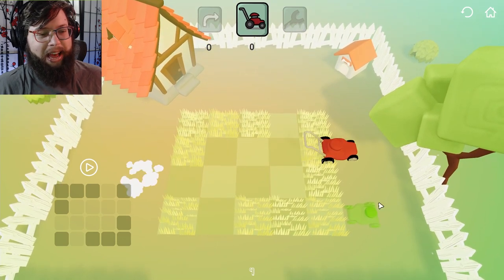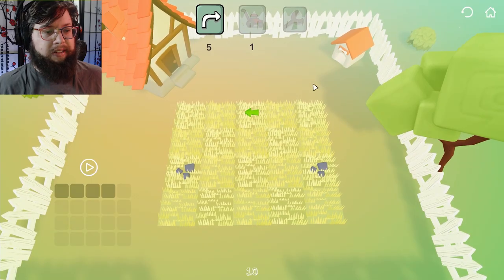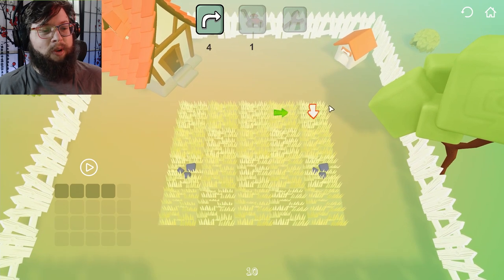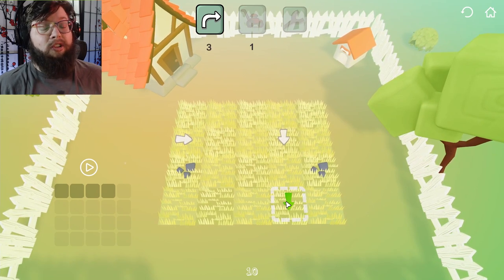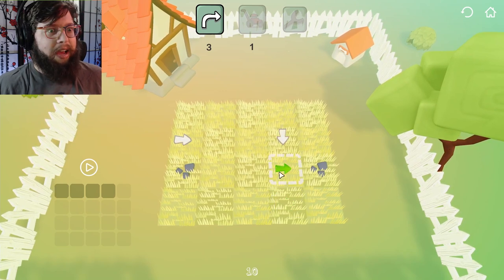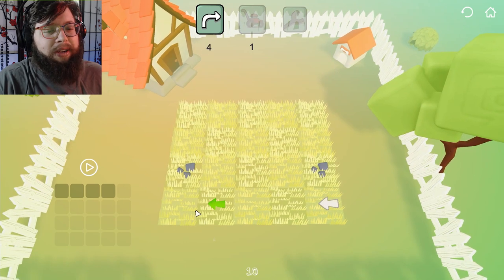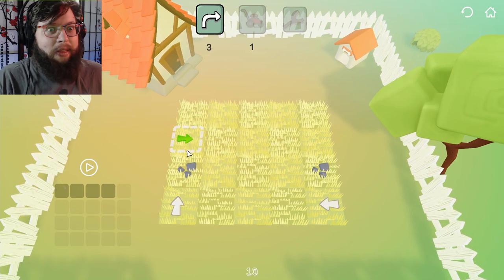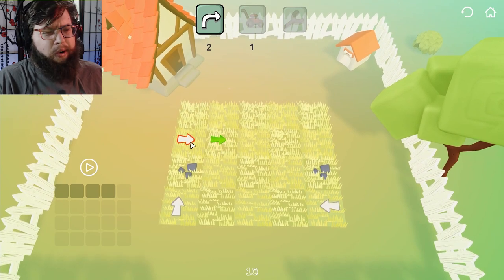There we go. Look at that. Perfect. Absolutely perfect. We only get one lawnmower — that's going to be tricky. It is tricky, my precious. I see what they've done. The rocks can be mowed over, but they can't have arrows placed on top of them. I just realized I don't actually need an arrow on the starting point. I've been operating without that this whole time. My brain's like, you've got to get that covered — no, I don't. I think we figured it out.